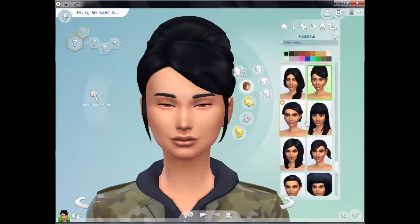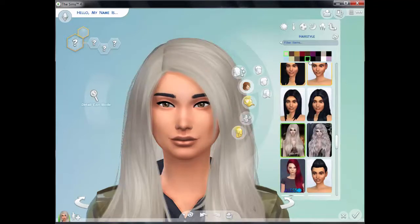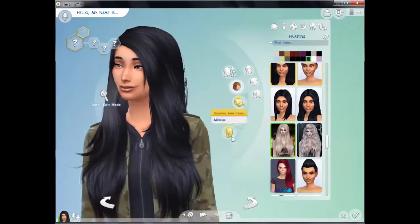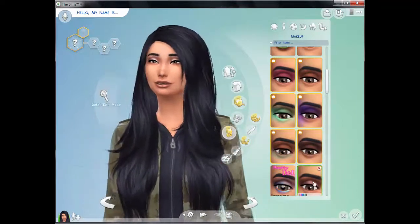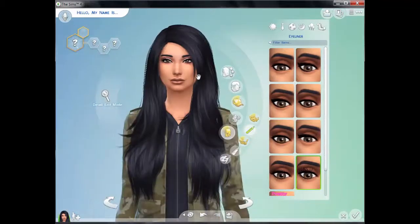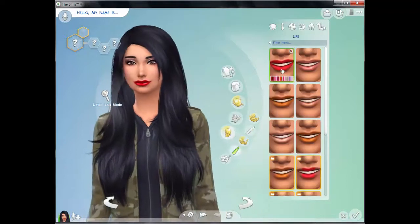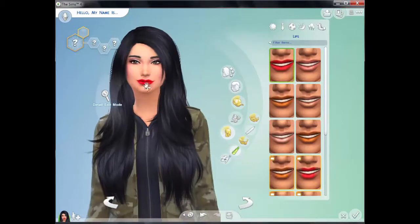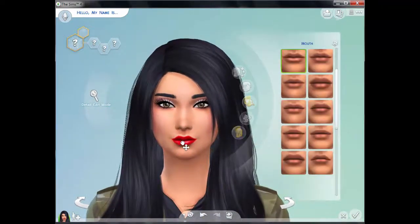So I need to change her hair — she can have that. And I'm going to make her a brunette. I'm going to give her makeup. Eyeliner, I'm going to give her the false eyelashes, and cheeks — just give her a hint of blush. Lips — she can have red lips. Actually, I'm going to change the lip. I think they're a bit wide, I'm going to make her lips a bit narrower.